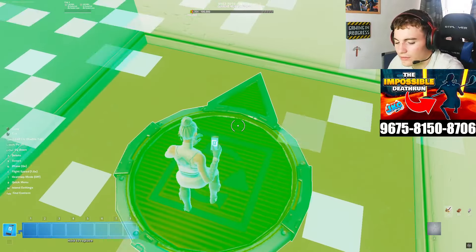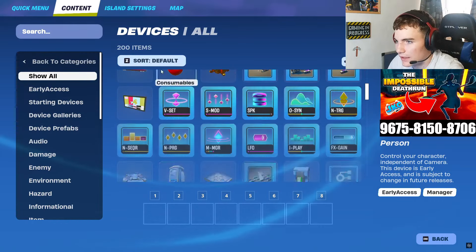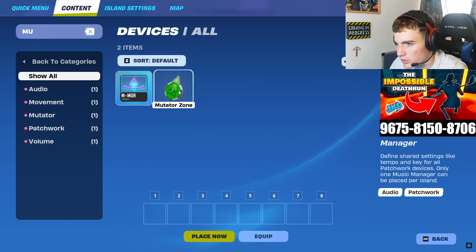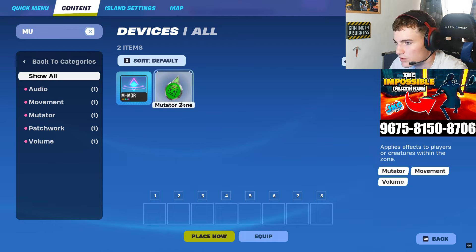You're going to find a mutator device if you just go into your gallery devices and head down. You can either head down and find it — it's green — or you can type in mutator device and it should come up right here. It's called mutator zone, and it applies effects to players or creatures within a zone.